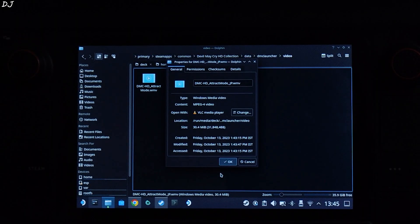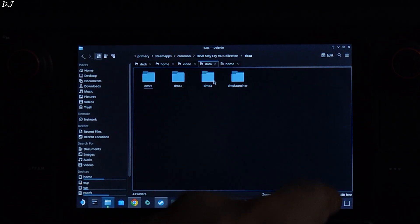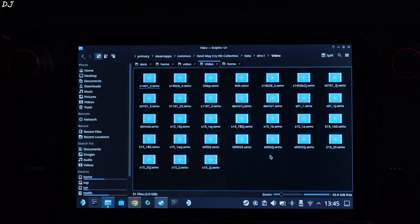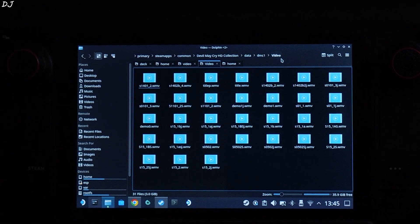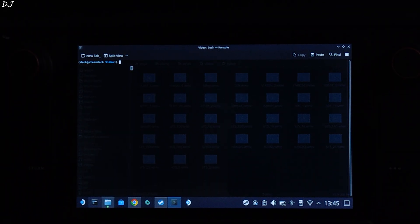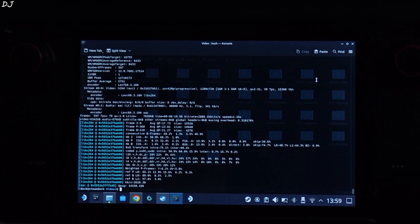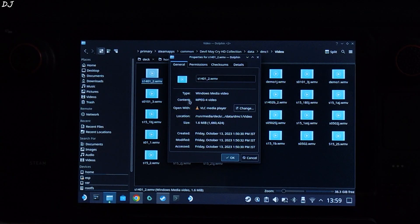Open the video's properties — you can see content is now mpeg4video. Go back to the game's install directory, open the data folder again. Now do the same process for the DMC 1 folder: open it, go to Video, right-click in the blank area, open terminal, paste the ProtonDB command, hit Enter, and wait. Conversion process complete. Open the video's properties — content is mpeg4.